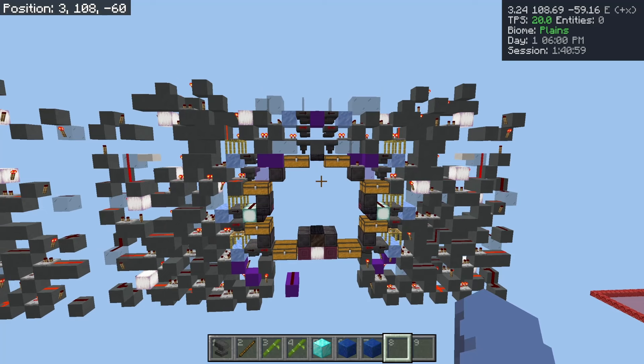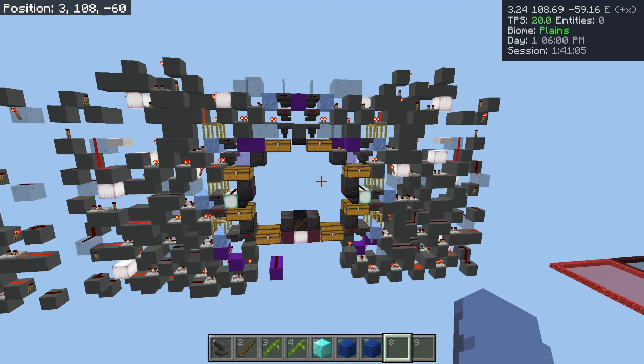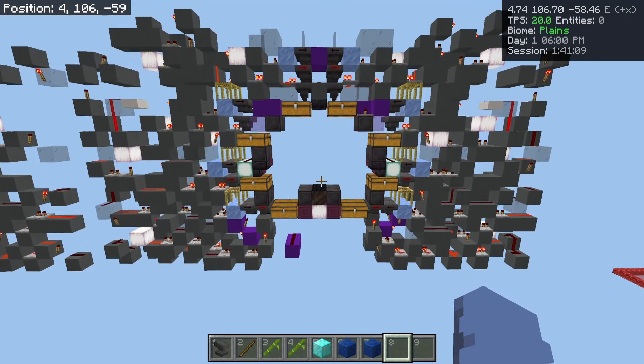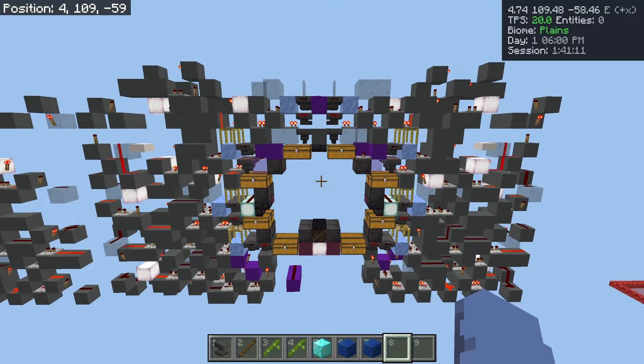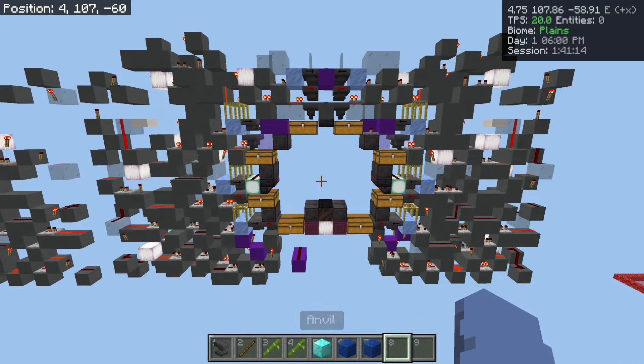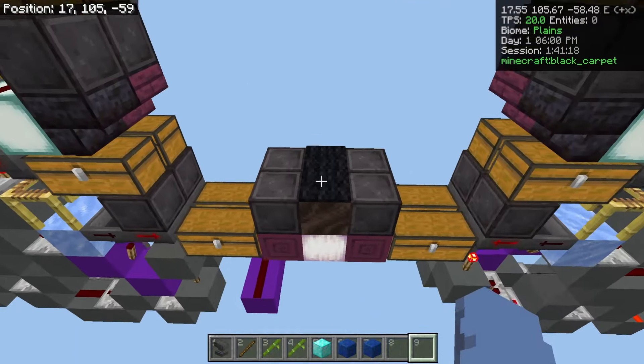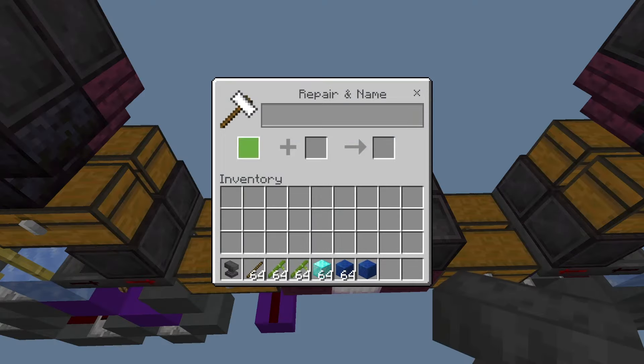Of course, there will be a world download for this, which I'll show you how to get in a moment. But there are some more complex things that I'd like to show you how to set up. The first of which being how to set up the filters. Now, there's two different types of filters on this chest hall.